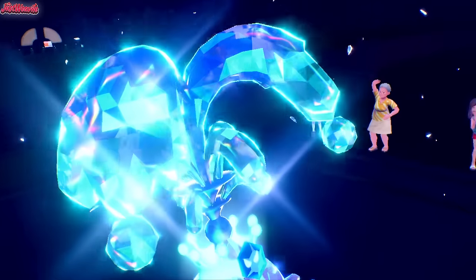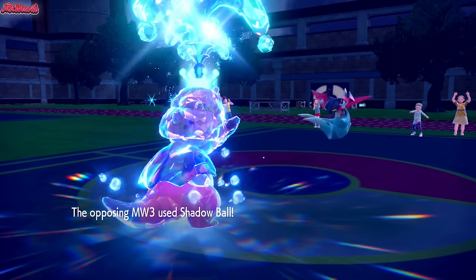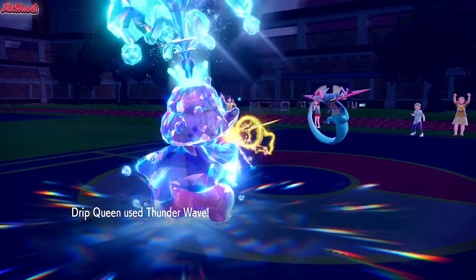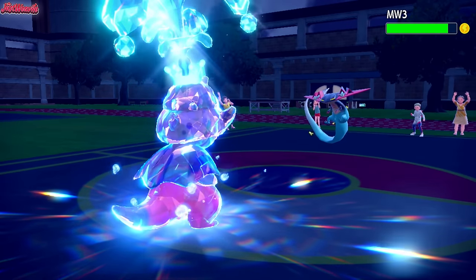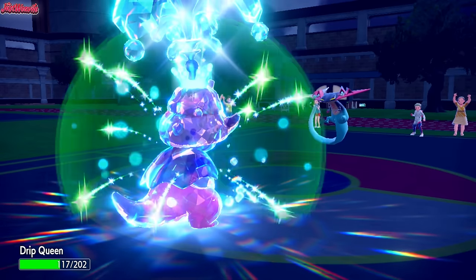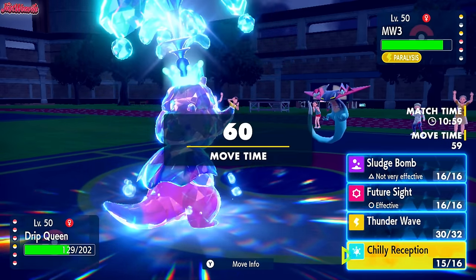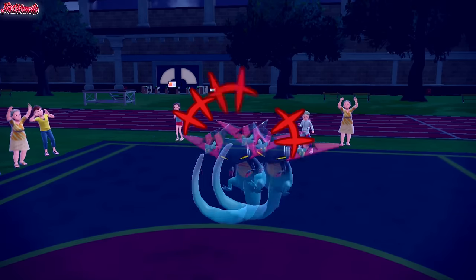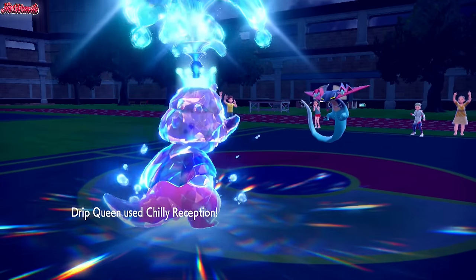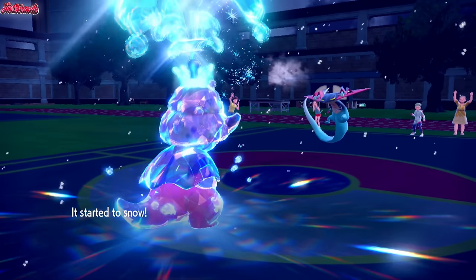We can definitely take a plus-two Shadow Ball as Tera Water Slowking. They do go for a Shadow Ball — not too much damage actually. We probably would have lived it without Tera, but it wasn't worth the risk because Hisuian Zoroark is a big threat. They get paralyzed, which is amazing! We now get a free switch out into Serena. We go for a Chilly Reception — they go for another Nasty Plot — and we switch out getting our Regenerator back, getting a free switch in for Serena.